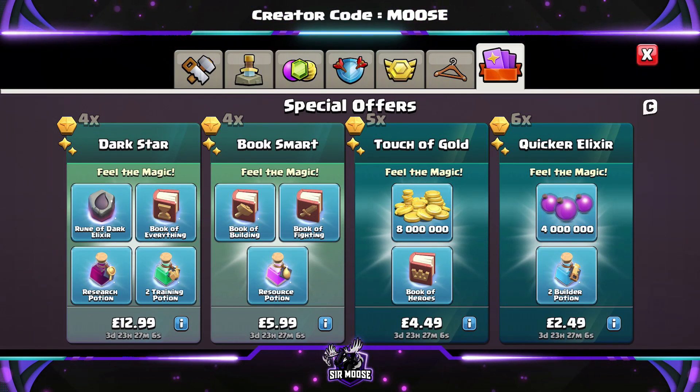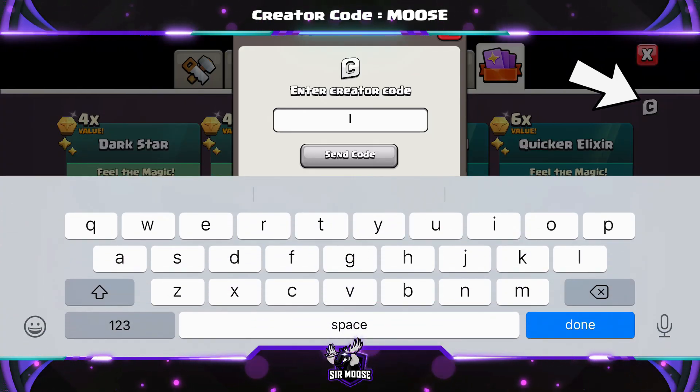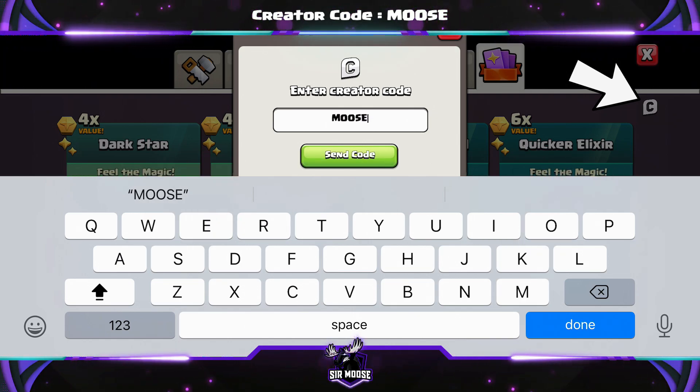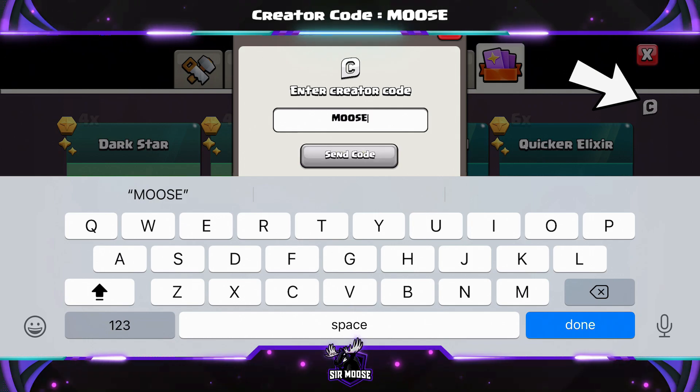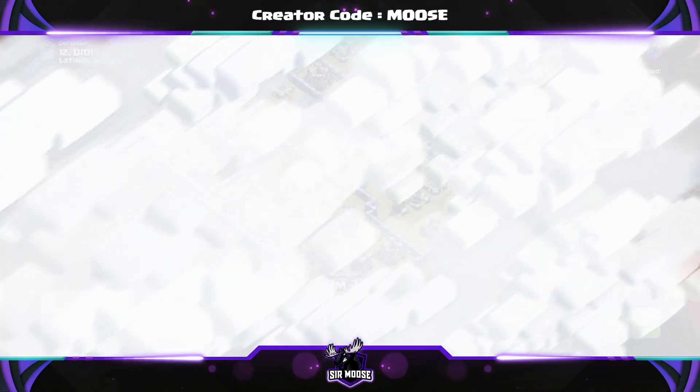Before we jump into the first replay, a quick reminder: on this channel we have a creator code. You can support your favorite content creator in-game by using their code. Just tap the emblem in the shop in the top right corner. Our code is 'code moose' — any support would be magnificent, and you need to renew it once a week.